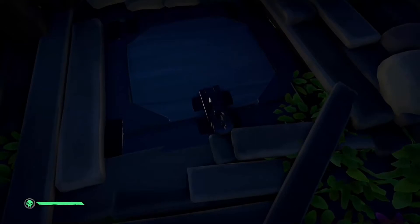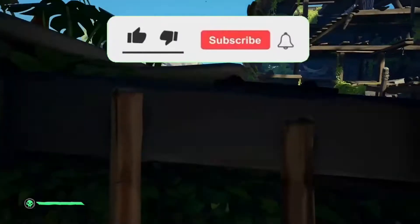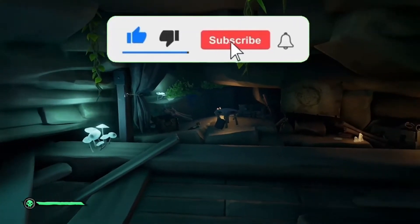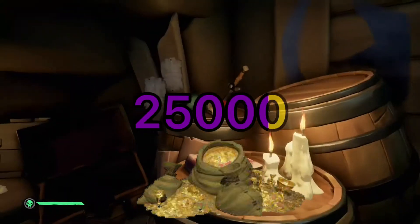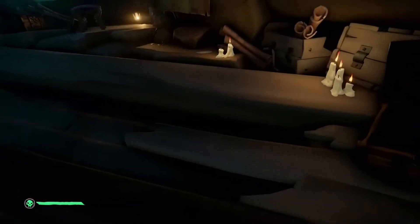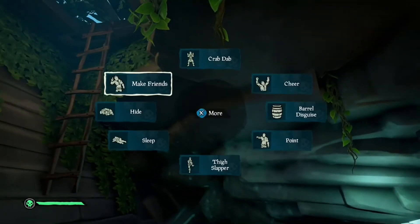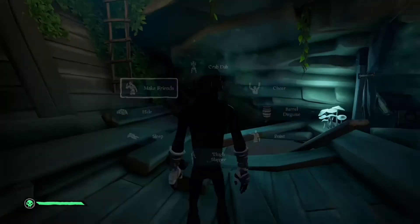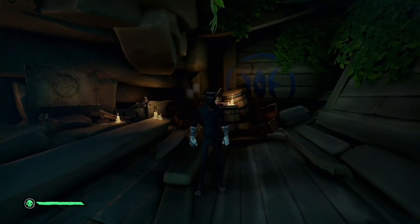Go over to the vault, click unlock, and it should open. Climb down and there's going to be 25,000 gold that transfers onto normal adventure mode. Mine is gone because I've already got it. If this helped, don't forget to like and subscribe and I'll see you in the next one — bye!